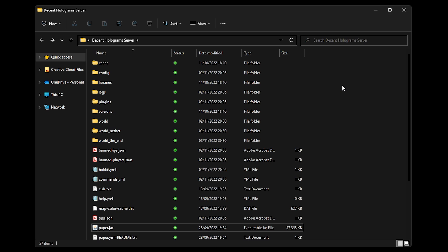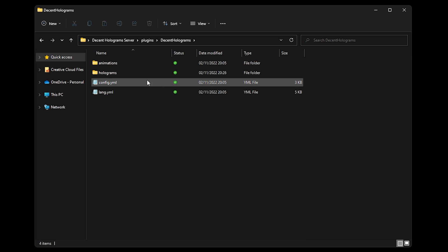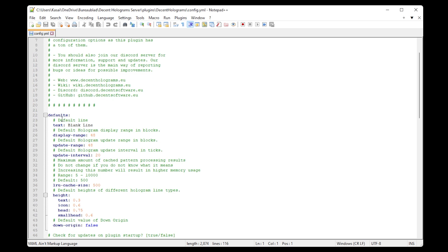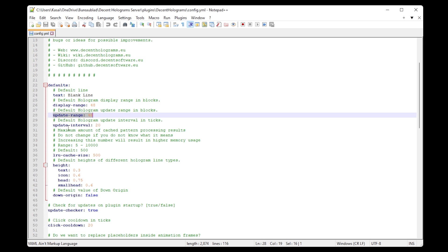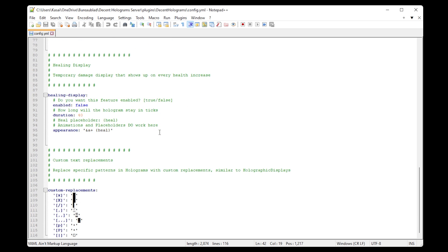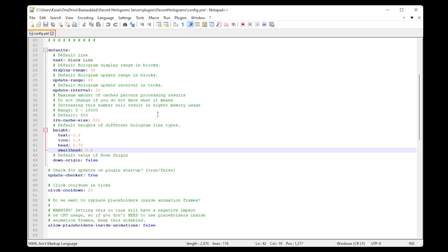The last thing I want to show you is where the config is and what you can change in it. Go to your plugins folder, then to Decent Holograms. Open the config.yml file — inside there will be some default settings you can change, like the default text of a newly created hologram, the display range, update range, and update interval. I wouldn't put the update interval too high — 20 is already 1 second. Every second it checks the placeholder and updates the hologram, which is already a lot and could lag your server.